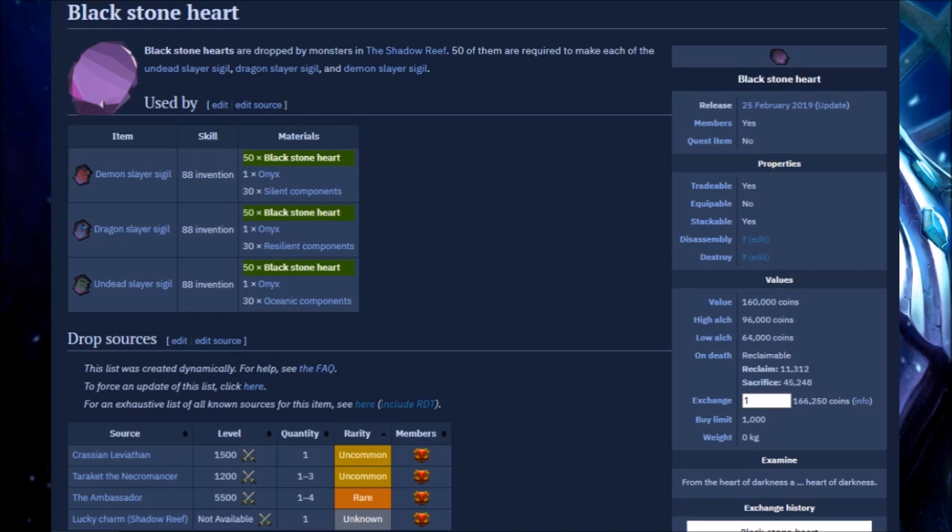Just to finish this off: just be aware that this alchs for 96K. It's kind of broken, but at least we have a use for it — at least there's a threshold for it. It's like the Ancient Ceremonial Robes; at least it has a use. Especially for Iron Man — if they need it to alch for 96K, they'd be a little more happy with it, considering it's mainly them that are affected by it. Main accounts really need to get used to drops just being drops — might not be worth anything, but that's just the nature of it.